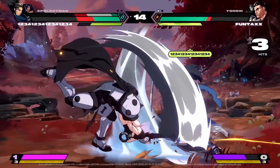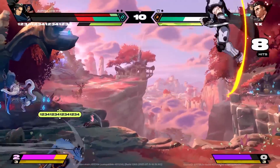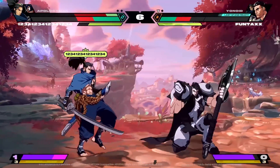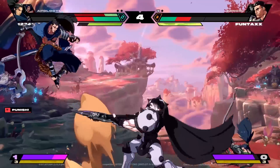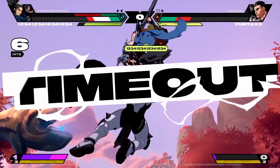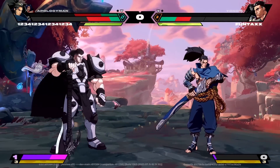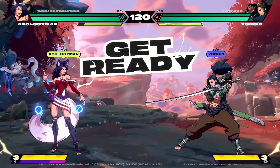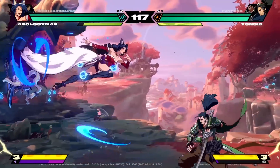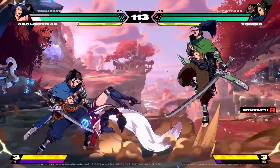Parry punish! One thing about parrying supers like that: it costs one bar to parry and you get the bar back if your parry hits. It's kind of one of those 'I might as well do it' situations because you get your meter back anyway. It's a pretty smart decision to just parry the super — why not? You get your bar back anyway.